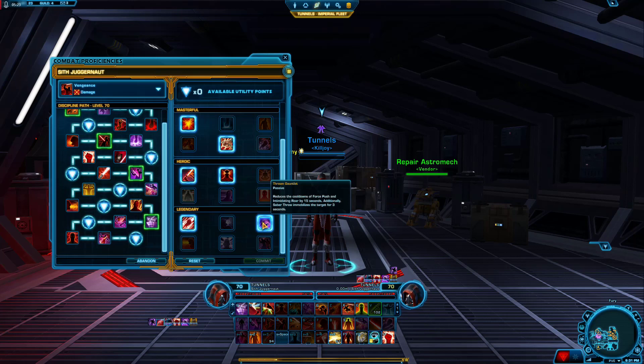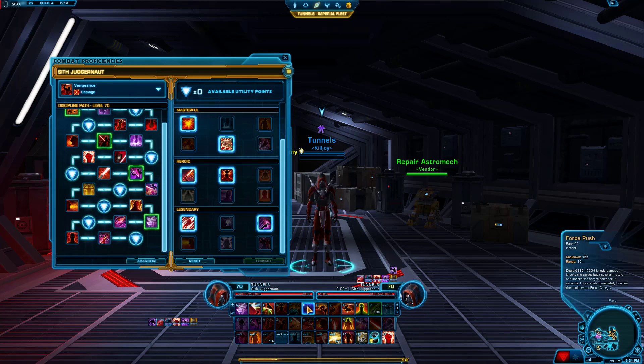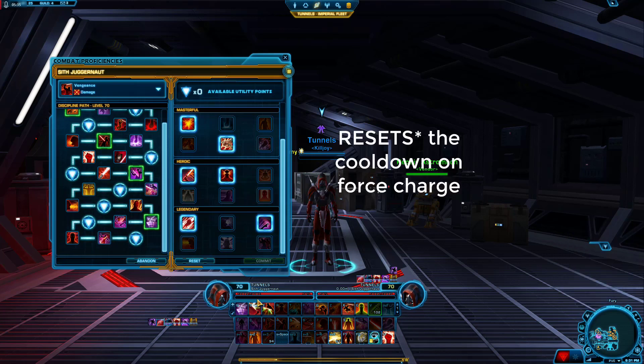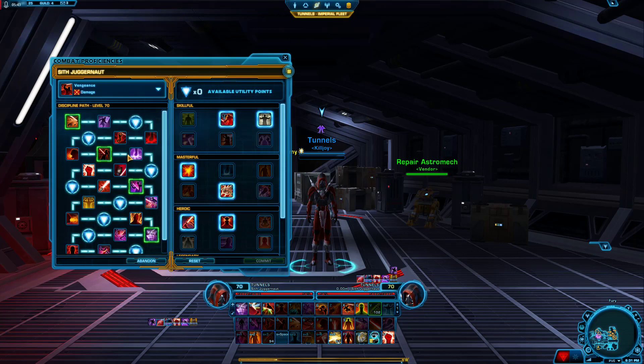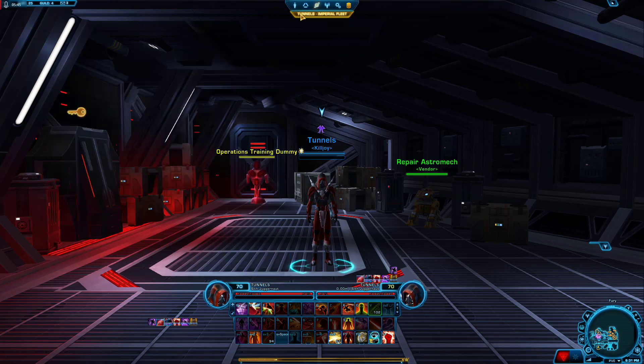And then we're going to take Throne Gauntlet — reduce cooldown on Force Push and Intimidating Roar by 15 seconds each, and Saber Throw immobilizes the target for 3 seconds. Force Push reduces the cooldown on your Force Charge, so having a lower cooldown on Force Push lets you Force Charge more often. And that is the setup there.